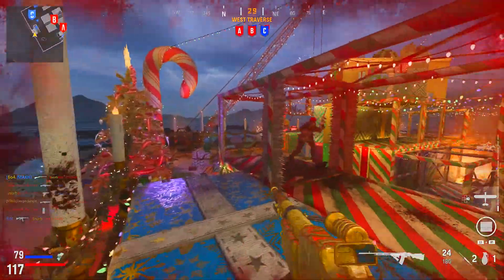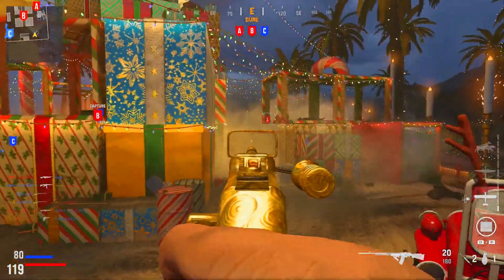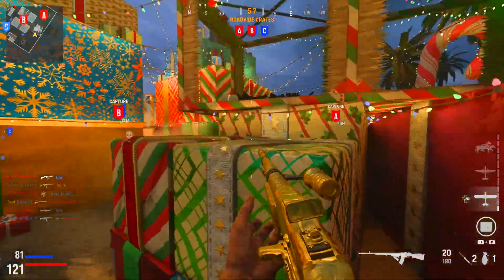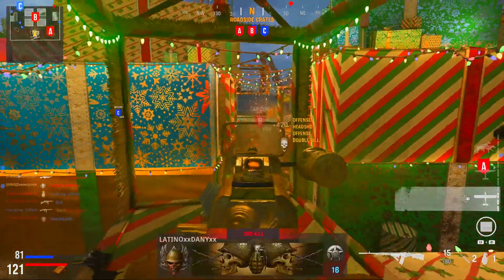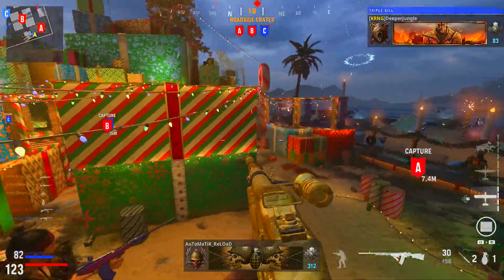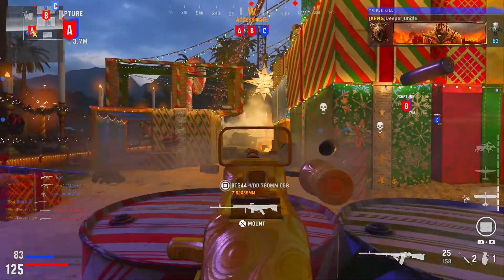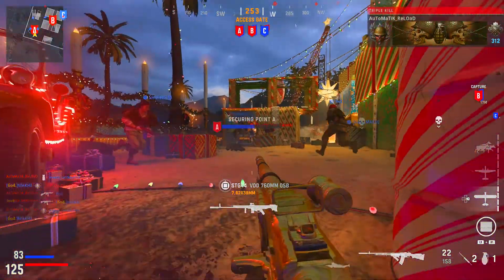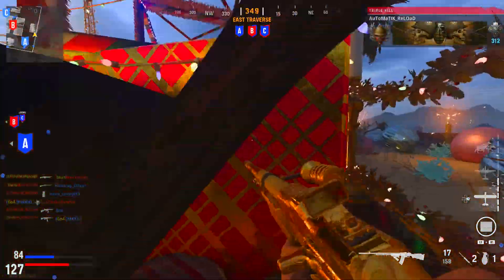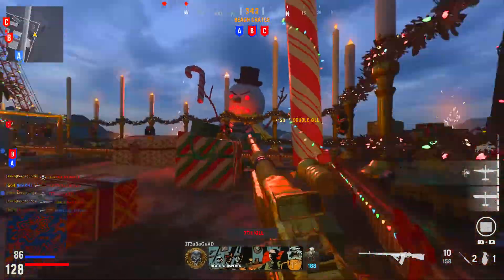Talking about killstreaks — specifically the mortar barrage — the duration of the mortar strike has been reduced, the number of mortar strikes per streak has been reduced, and they addressed an issue where mortar barrage deployment was inconsistent. Now for perks: High Alert has a slight delay added before the perk activates after being seen by an enemy. Dauntless gives immunity to fire and burning effects, including incendiary rounds, flame knot, and lingering fire on the ground. Fortified reduces fire damage taken by 30% and reduces excessive damage from all explosives.